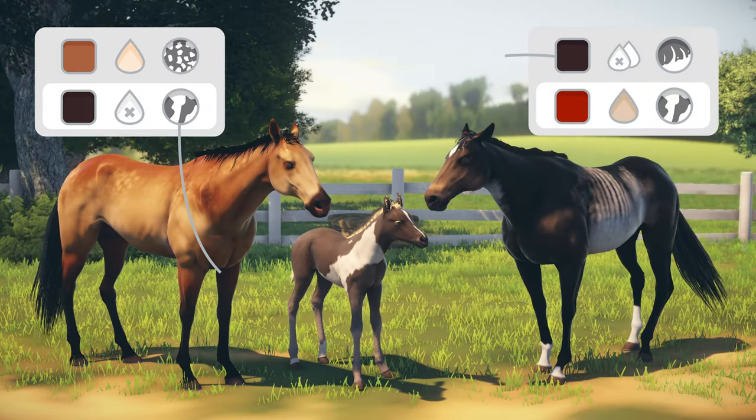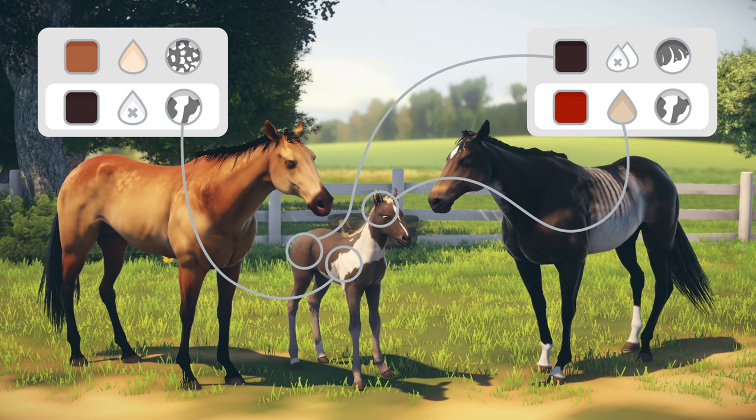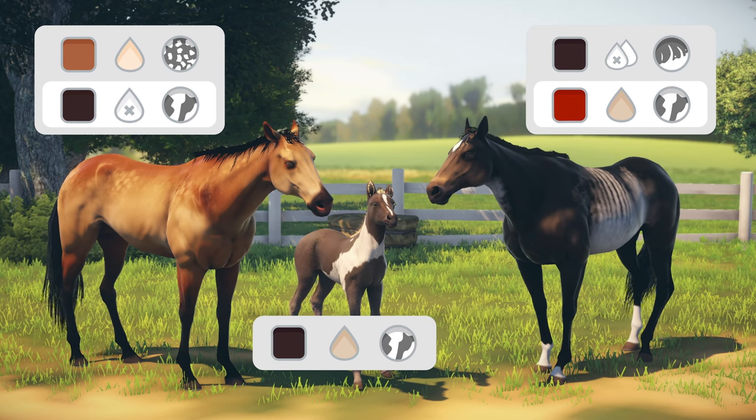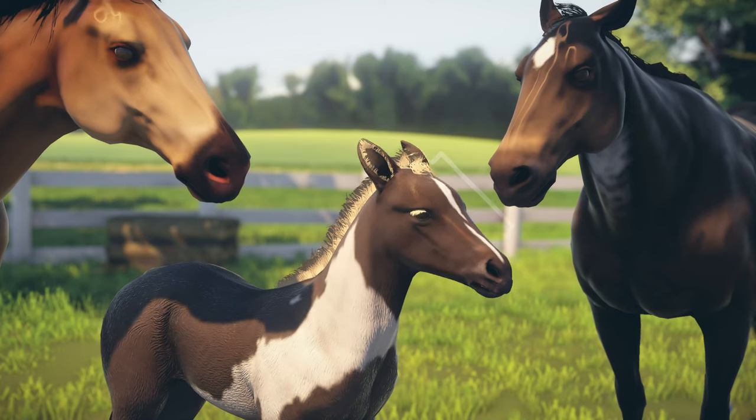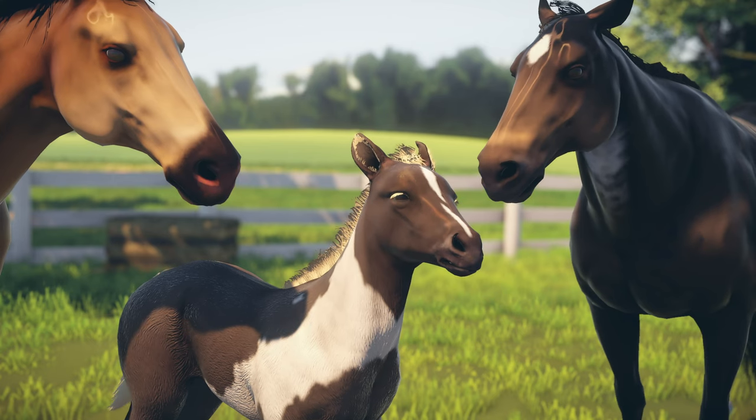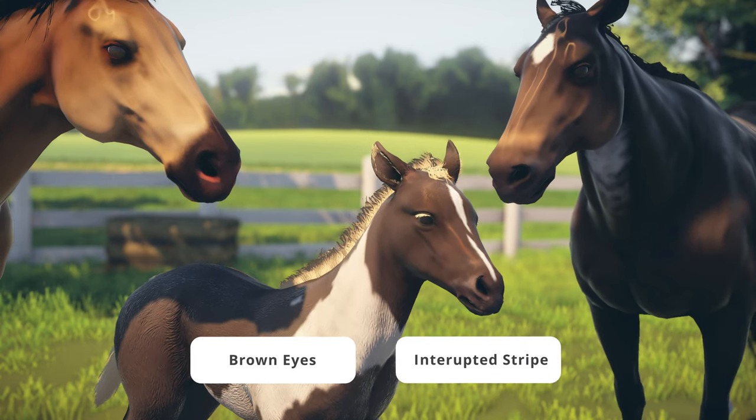A foal will inherit a mixture of its parents' visible and hidden genes, so it could take a few tries to breed the horse that looks exactly the way you want. The head marking and eye colour, however, are not inherited from its parents, so this will always be a surprise.